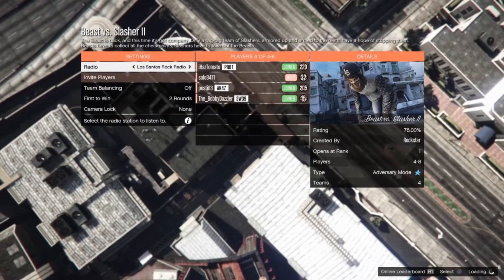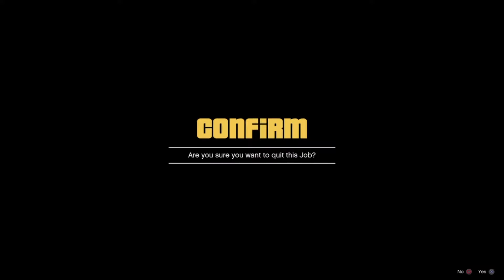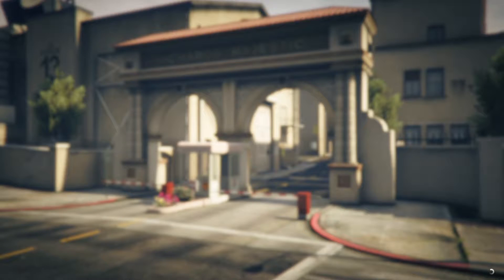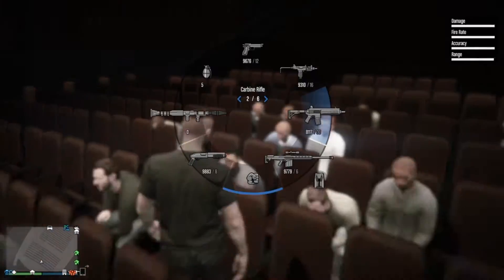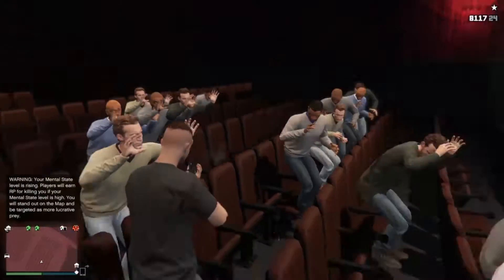Loading up the lobby takes a little while. Once you do that, quit the job and repeatedly spam right on the d-pad and you should be in the wall breach like this.